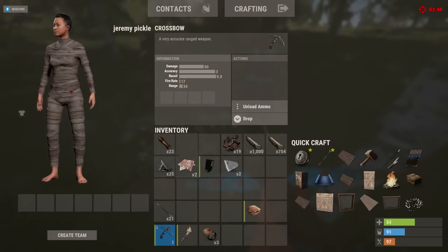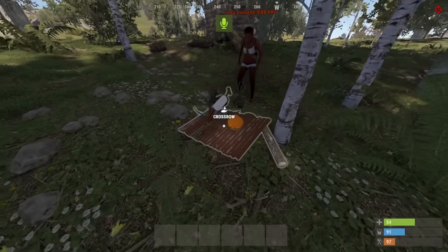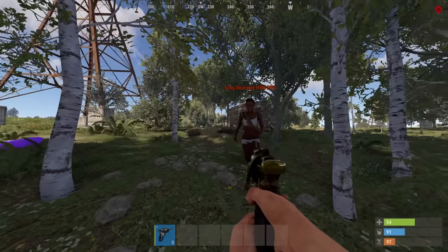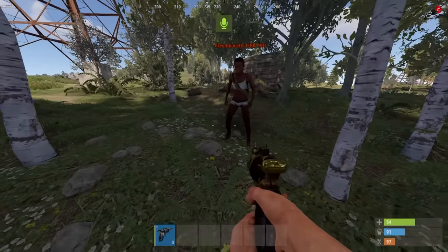Killing ain't my style, bro. I'll give you stuff, bro. Killing ain't my style. Owning mortal possessions is not my style, bro. Take it all, man. Thank you, thank you. I know you're a good man. You're a good man. No, don't do it. Come on, Jeremy. Come on, dude. I'm not going to lie — if this gun had ammo in it right now...